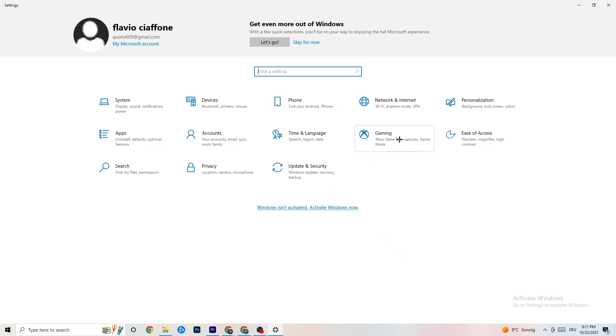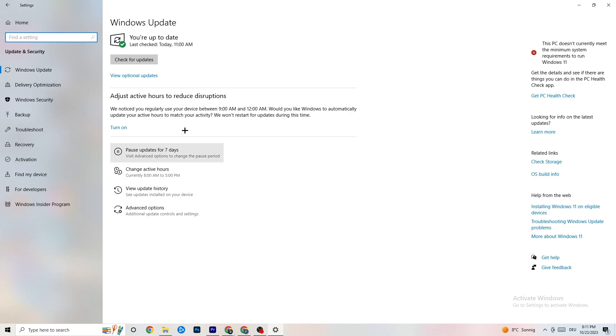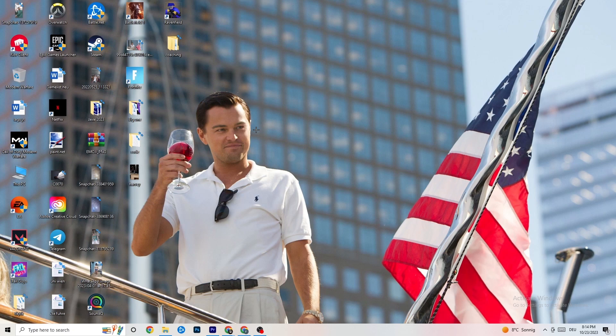Go back to main Settings and click 'Update and Security'. Stay on 'Windows Update' — I really recommend you check for updates and make sure you have the latest version of Windows. This will increase your system's performance and help with every issue you're having.